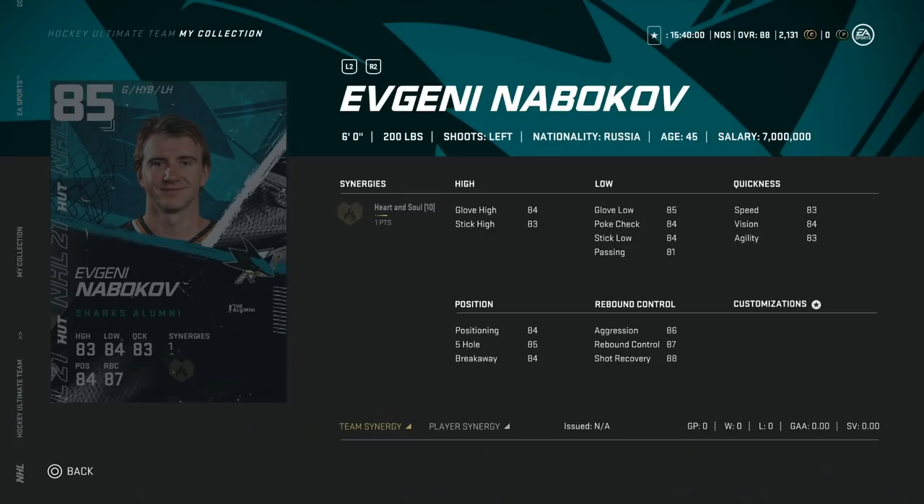For the San Jose Sharks, the alumni is Evgeni Nabokov — my favorite goaltender of all time at 6'2". This is a nice card. I wouldn't really recommend spending all your players on a goaltender for team builders, but the 6' to 6'2" meta is the play. He's got good glove high and stick high at 84. The aggression is a little high at 86, something to keep in mind. I don't think I'd do it for a goaltender in team builders.